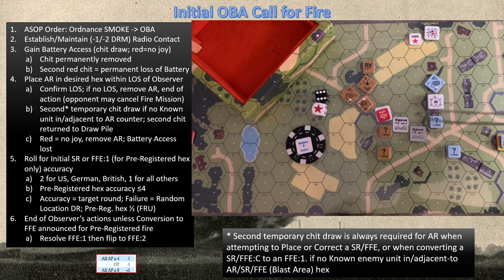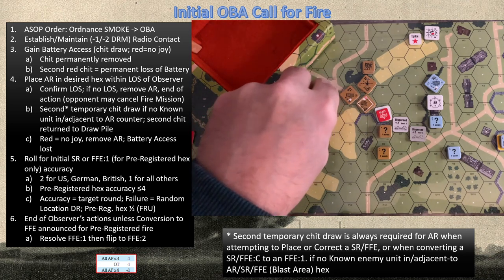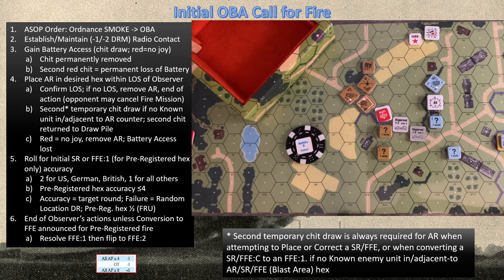We confirm LOS — it's straight across, quite easy. I'll be paying a plus two for my accuracy, which means it cannot be accurate. If I'd picked the other location, the two units there are considered unknown to the observer, necessitating a second temporary chip draw to confirm access. Reminder: should a concealed unit be in non-concealment terrain, it's considered known to an observer — they have better optics and binoculars — it doesn't lose concealment but you are known to the observer. So we place our AR request here to avoid that second chip draw.